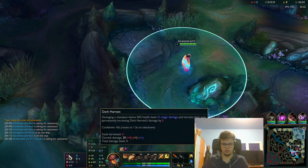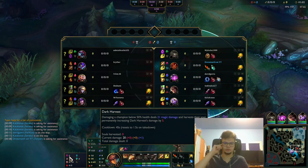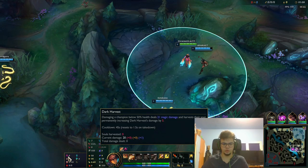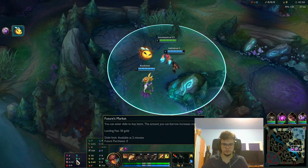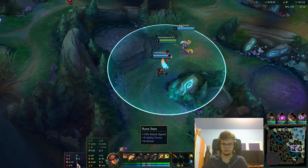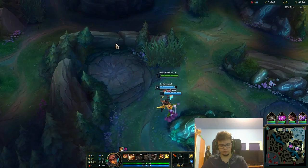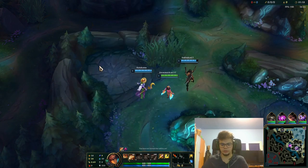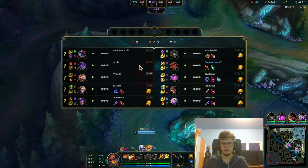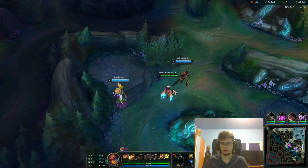We're going to play Aatrox Jungle and try the level 2 gank, though I'm not sure I can against Qiyana mid. We're playing Aatrox Jungle with Dark Harvest, Cheap Shot, Eyeball Collection, Ravenous Hunter, Cosmic Insight, and Futures Market — Futures Market again to get Sorcerer's Shoes earlier.